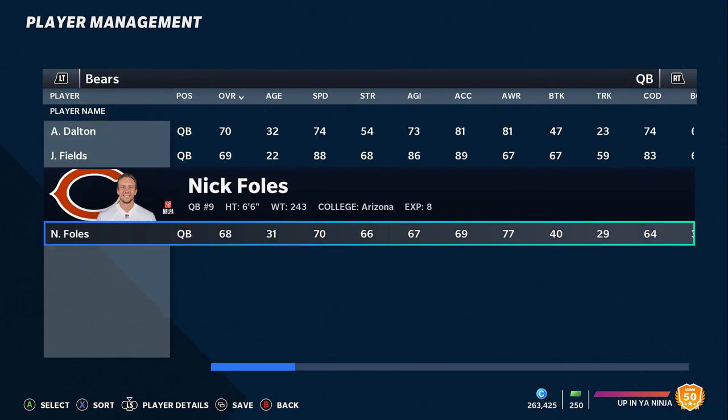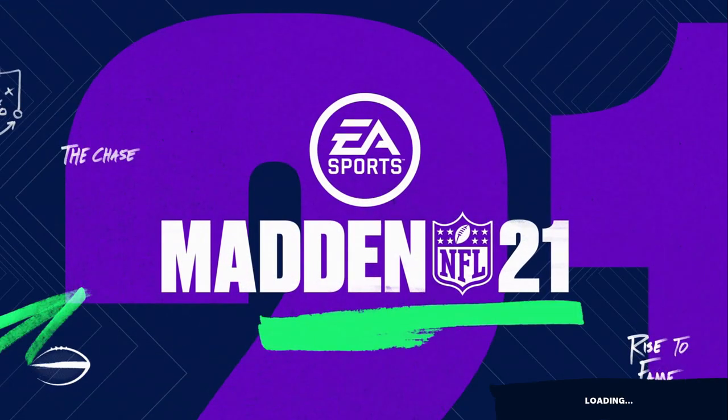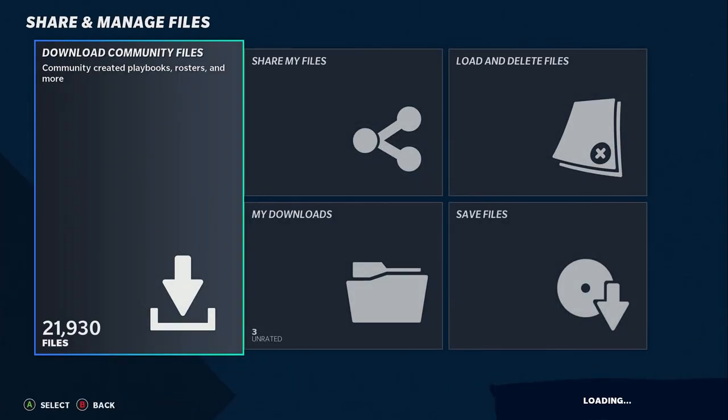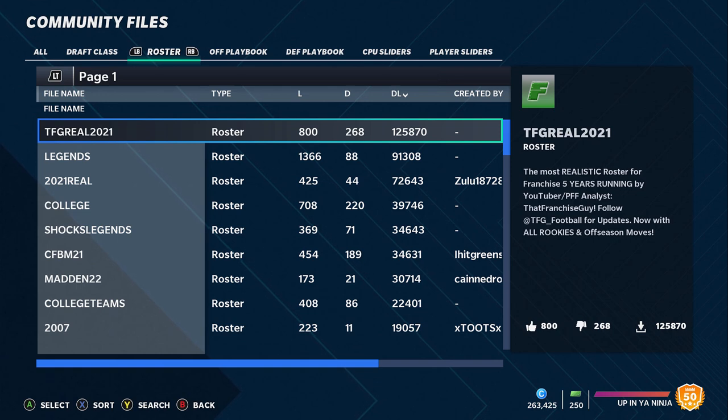I'm using updated rosters which have all the draft classes and stuff like that. A lot of people were asking last time how I got updated rosters on Madden 21, so I'll show that real quick. Go down to Settings, then Share and Manage Files, Download Community Files, then go over to the Roster tab. I'm going to be using TFG Real 2021 — this is from a YouTuber called The Franchise Guy. He has probably the best roster on there, so download that community file and you'll have the exact same roster for offline franchise modes.